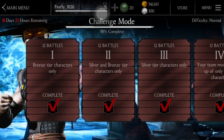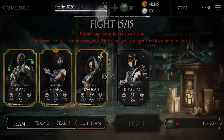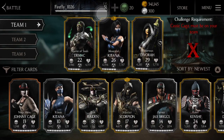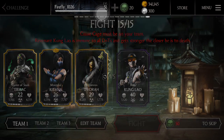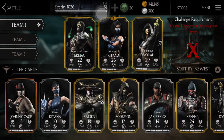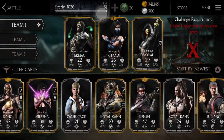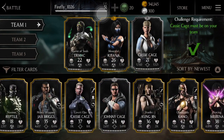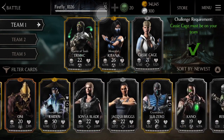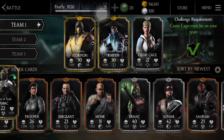I've basically completed most of the challenge mode except for the last match against Revenant Kung Lao. His stat-wise 30,000 damage is not a lot, and I'm not sure how he's gonna play. I don't want to beat him too quickly, so I'm just gonna use a double team to see how good he is.